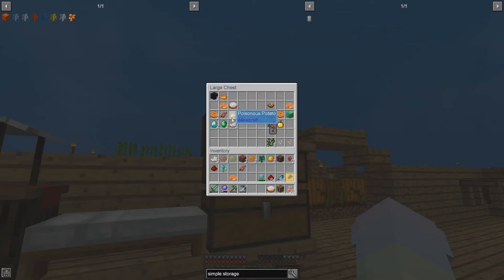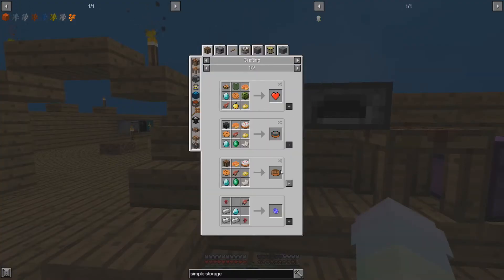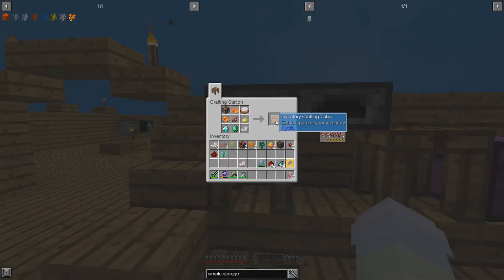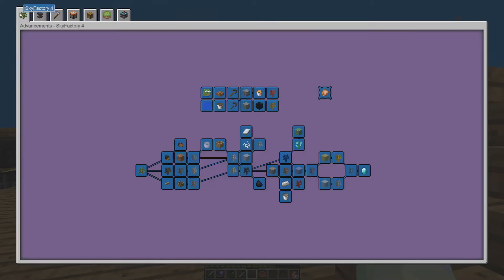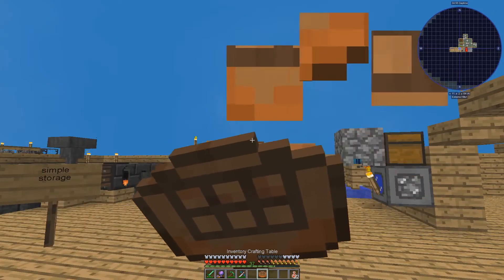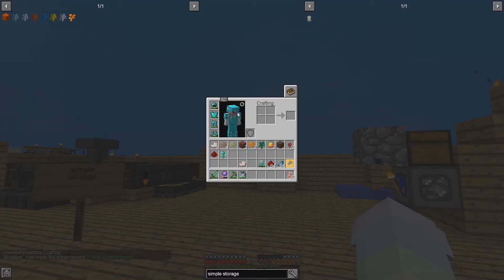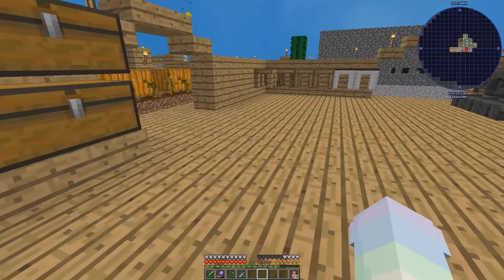And then let's go ahead and make an inventory crafting table. Why did it not craft? Okay I have to eat it. Okay, that's cool, I like that. So now I don't have to go to a crafting table — that's nice.